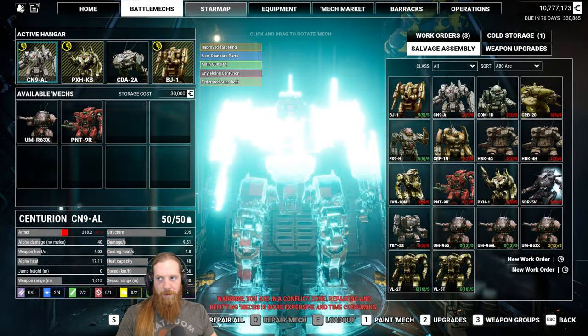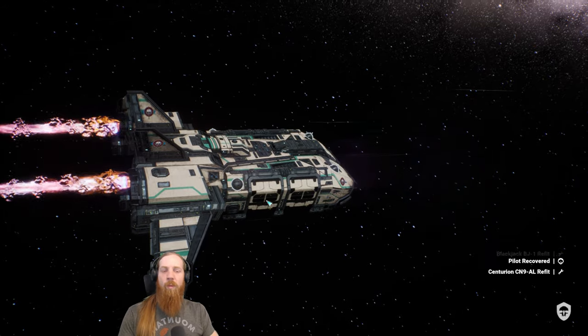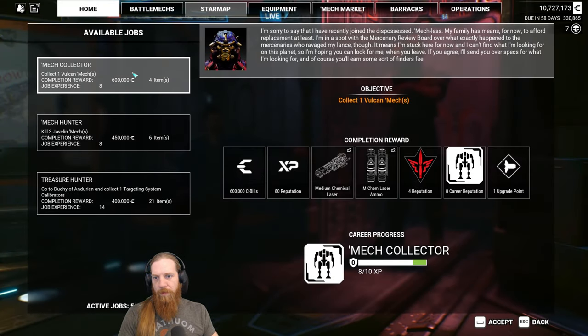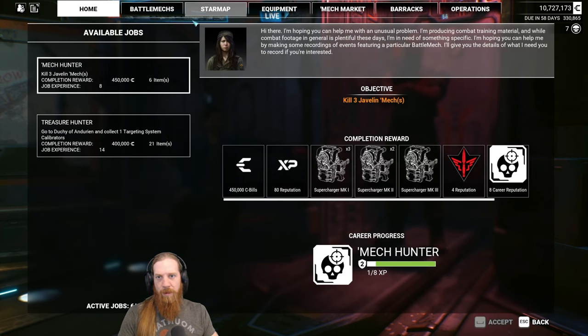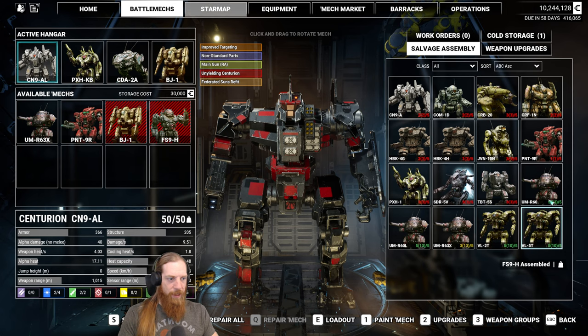Let's repair all again. Since we're this close, let's go down here and do our building, then maybe do one more mission. Cantina first - collect a Vulcan. Pretty sure we have that, so let's accept it. That's one of the mechs we're building - yeah, we got two of them. Alright, let's just get to building here.